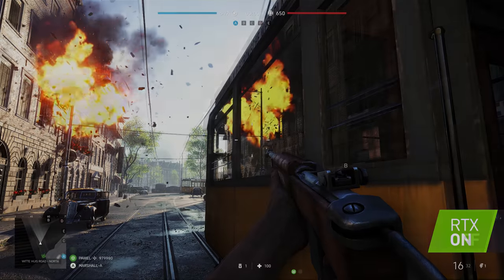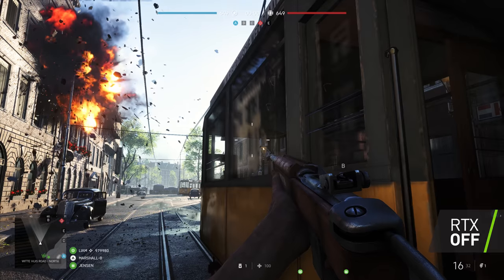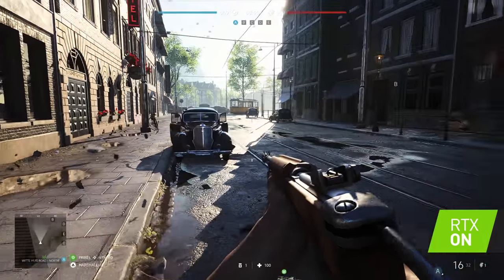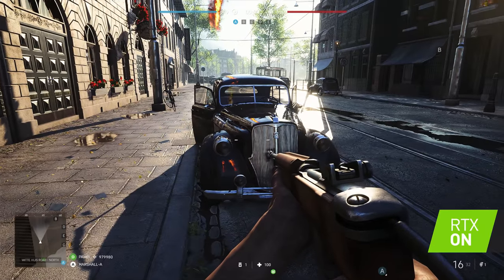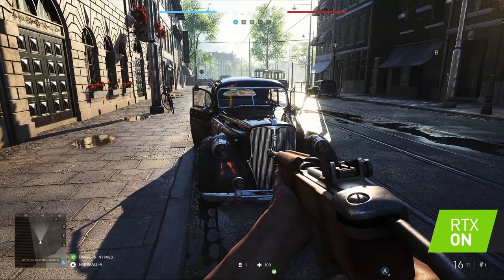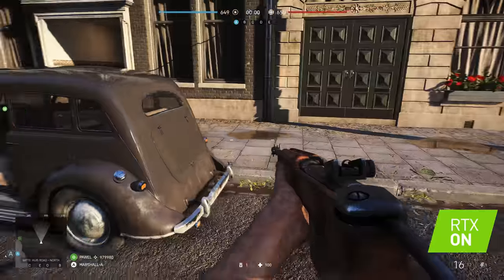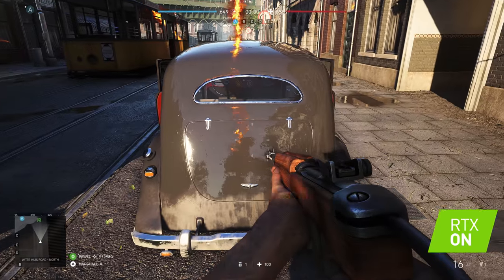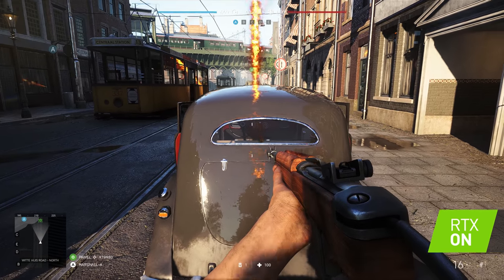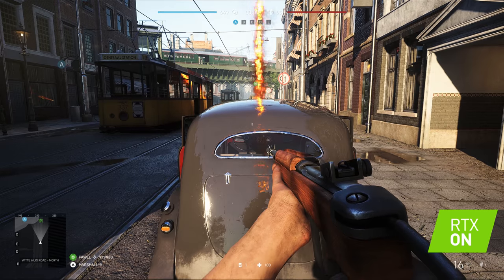Even complex surfaces are not a problem for ray tracing. When we shoot the tank flame over the car, you can see it reflected on the fender, the hood — everywhere. If we move to the back of this car and walk around it, we can in fact see our own soldier reflected in there, together with the flame. Not just the car — also the street windows, the tram, everywhere. The whole environment is being ray traced.